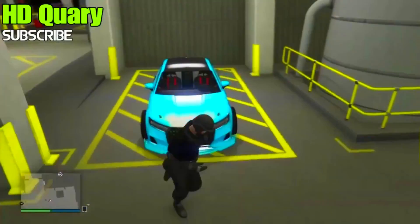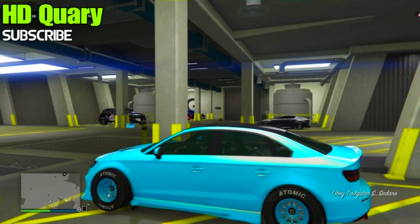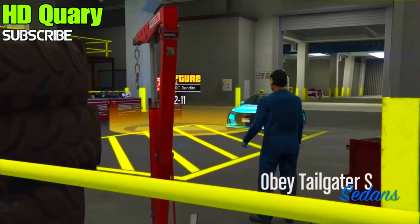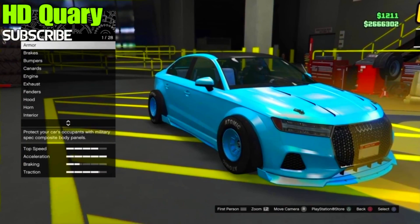Hop in your car and hit right on the d-pad to modify your vehicle. Now click circle or B once and exit the vehicle.